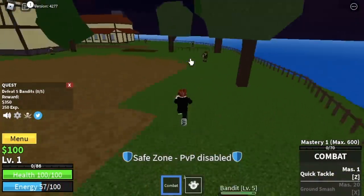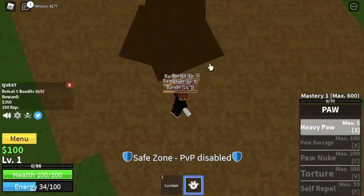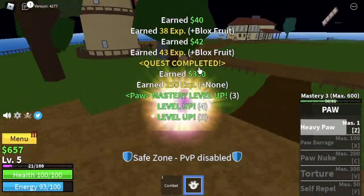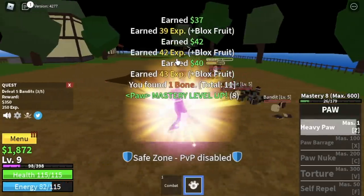Every time I start a new fruit, I always hope that the first skill is not a single-target attack — and it's not! I'm so thankful for that because leveling will be a lot easier. Lure the bandits and defeat them using your first skill, Heavy Paw. The goal here is to reach level 10.